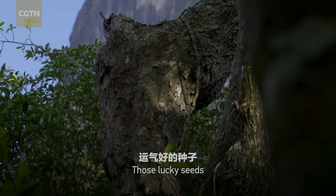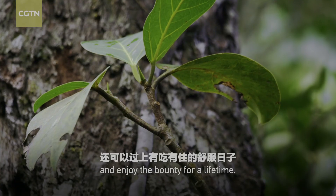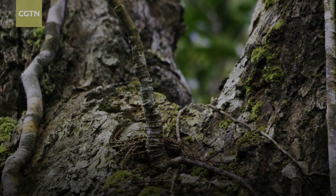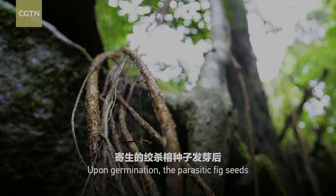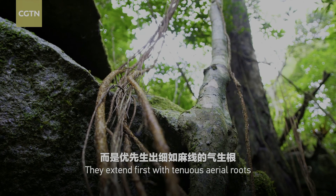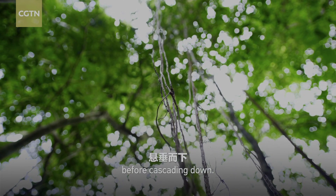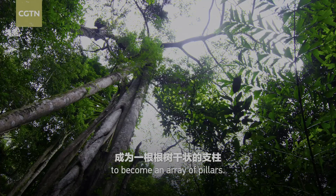Those lucky seeds may attach themselves to mighty arbor hosts and enjoy the bounty for a lifetime. Upon germination, the parasitic fig seeds don't grow upwards. They extend first with tenuous aerial roots, which absorb the moisture and nutrients from the air before cascading down to reach into the soil and thicken to become an array of pillars.